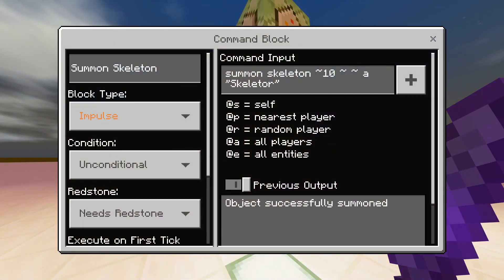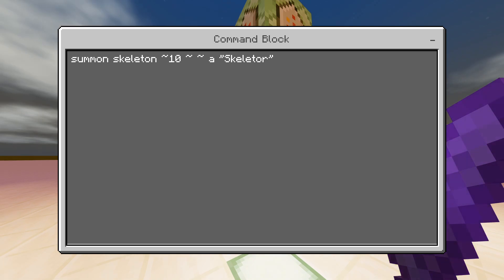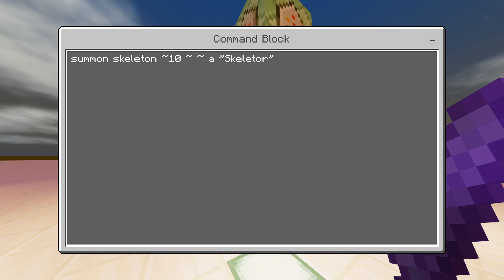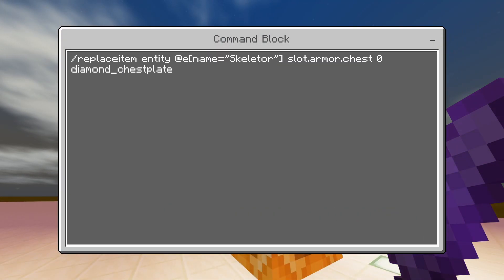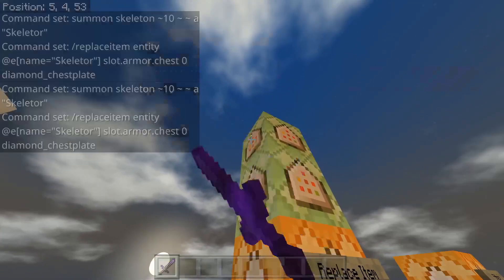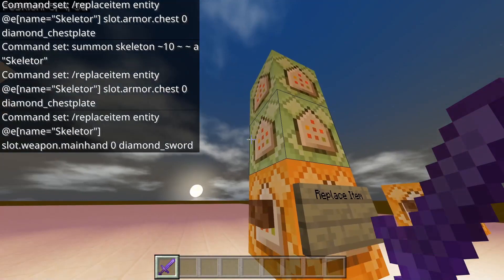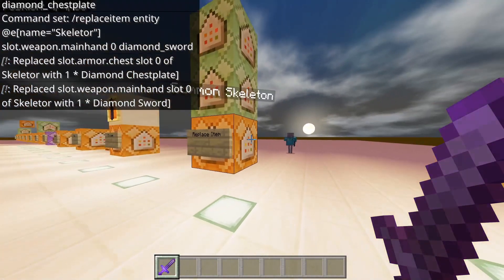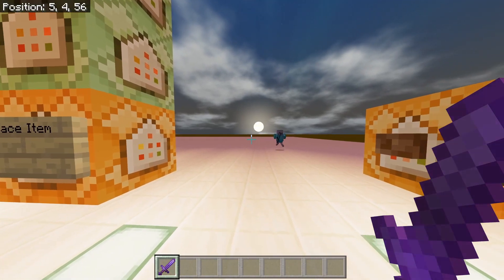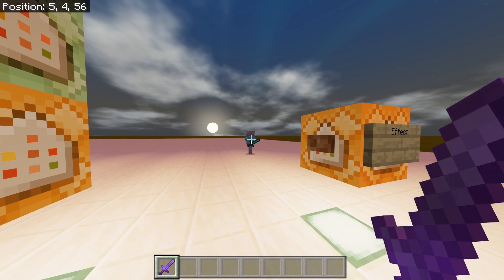Replace item — I have an example here that will replace the item of the skeleton. We summon a skeleton ten blocks in front of us that's aggressive and named him Skeletor. Then we change his armor chest plate to a diamond piece and also replace his main hand with a diamond sword, so now he can't shoot us. And that is replace item. You could also replace your own items — so if you have an adventure map and you need somebody to lose their item or replace it, it'll change out the item.